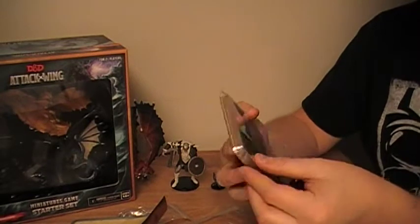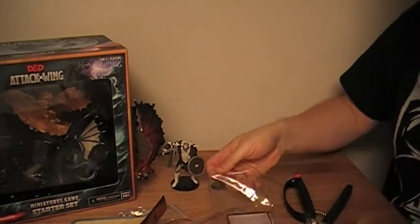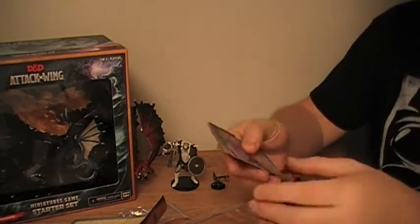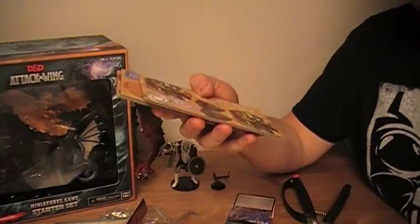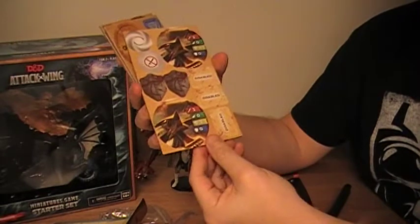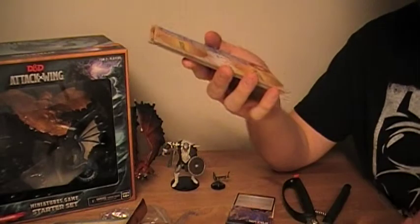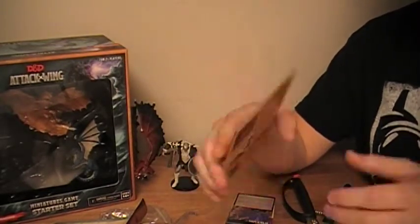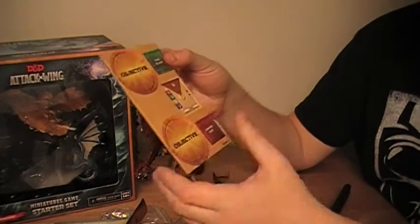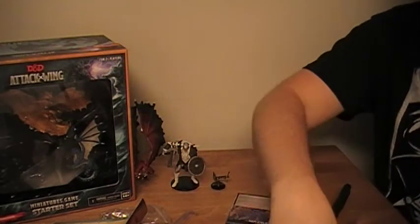You get a whole bunch of tokens, some cards. Let's go through the thick cards first. We've got the dial and some tokens, some objectives, and what looks like some other war machines that you could probably play. Some more war machines, some more tokens, and the item for the figure's base. There are two values for them, but we're going to go over that when we actually open up the cards themselves.